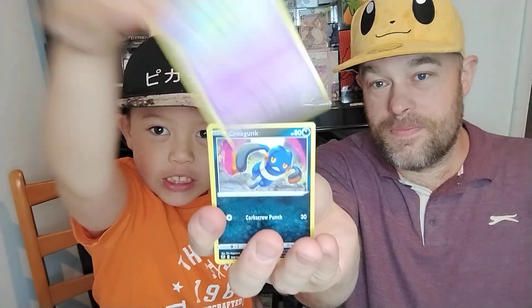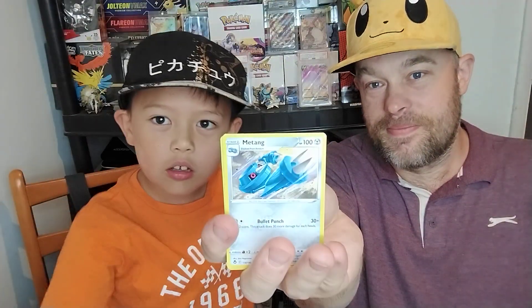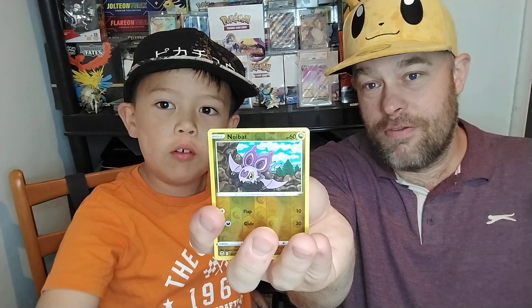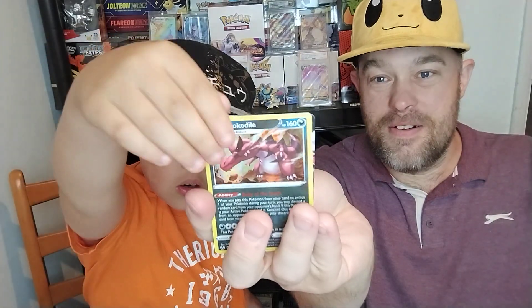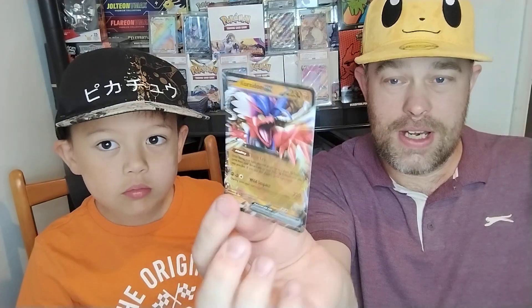Spinarak, Solosis, Krogonk, Zubat, Ritam - that's basically a custom pack. Reverse Noibat and a Krookodile. And a Kyridon EX - that's cool. I feel we might even need that actually. That's a cool hit - thank you very much KW5! Nice little hit there, I'm pretty sure we need the Kyridon, so that will go into our collection.